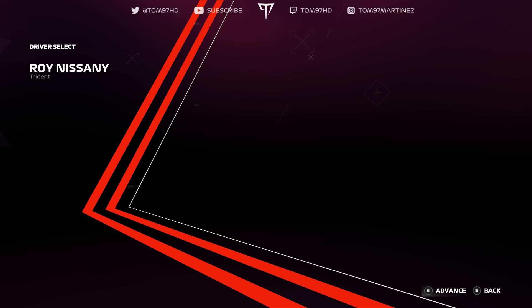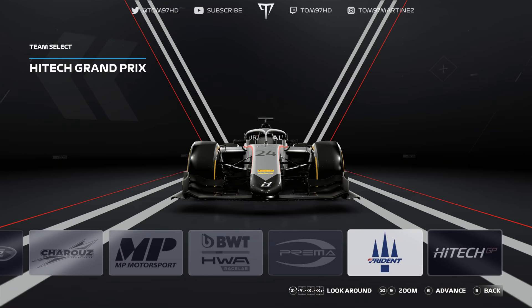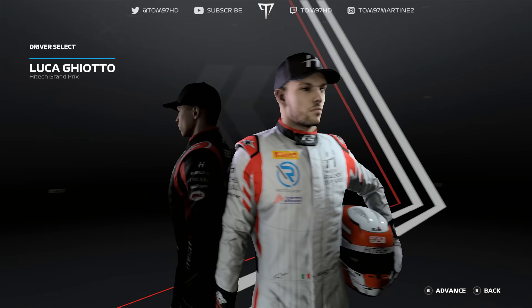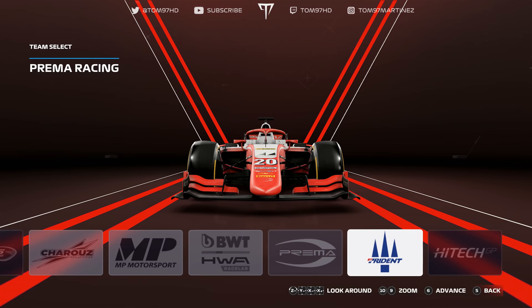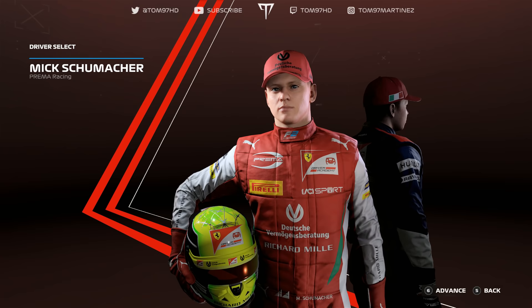Then Trident with Roy Nissany and Marino Sato — probably the weakest lineup on the entire grid. Marino Sato is another driver who will be testing for AlphaTauri in the young drivers test this weekend. And finally HiTech with this guy and also Luca Ghiotto. Overall, there you go — that is your lot, but today we're going to be racing as Mick Schumacher, which is fitting given the hat I'm wearing. Michael Schumacher was my all-time favorite driver, so let's jump into it.